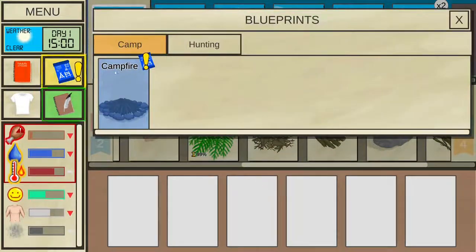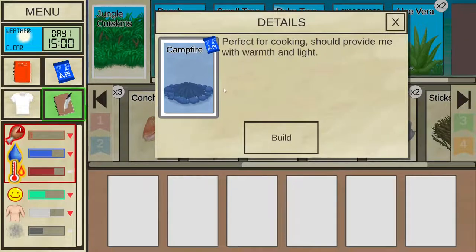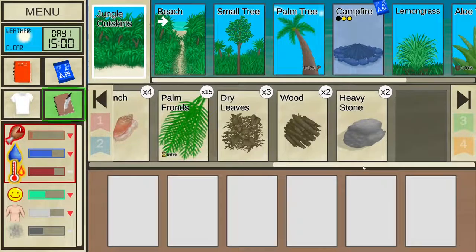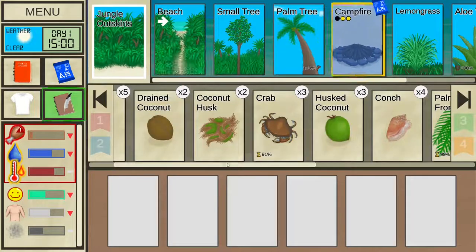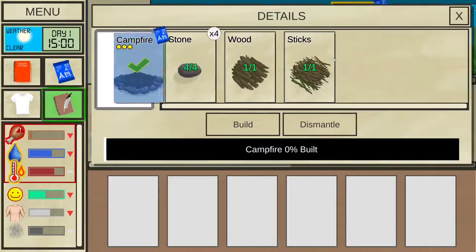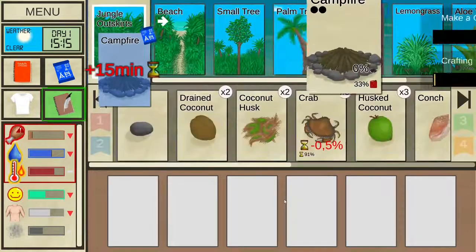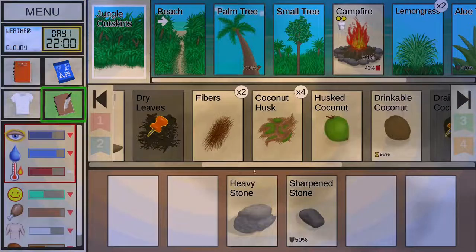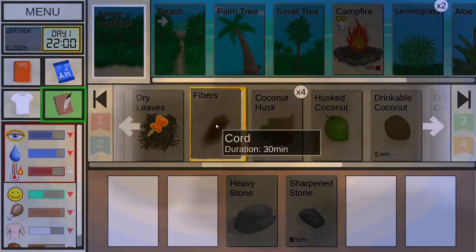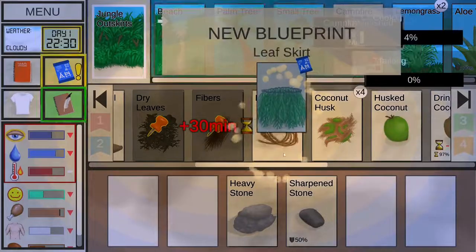To build the campfire, click on the blueprint, select campfire, press build, then drag and drop some wood, sticks, and four stones onto it — you can see all the required materials listed — and click build to actually construct it. You can make cords by extracting fibers from a coconut husk and putting two fibers together to make one cord.